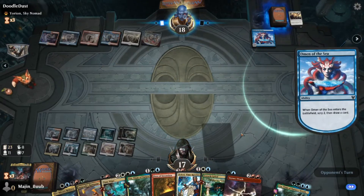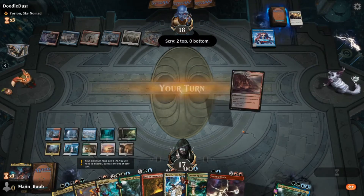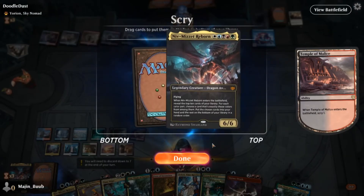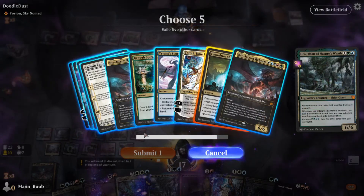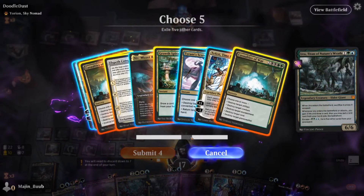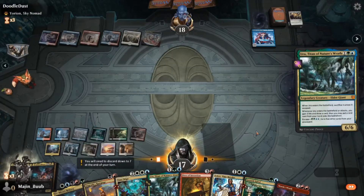He plays an Omen of the Sea — I can see he's digging for answers — and I think he scrys 2 to the top, which made me a little bit nervous. But as you can see, I did eventually draw into the Fires, but at this point I think we only had like 26 cards left in our deck, so that Fires of Invention was super late to the party. I don't think we ever ended up playing it, because we already had enough mana where we could play multiple threats in a turn.